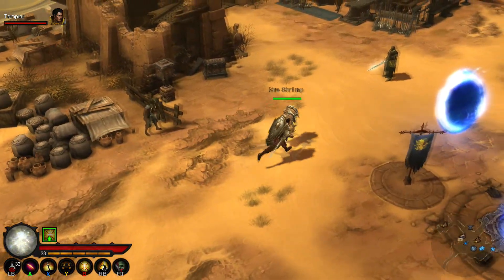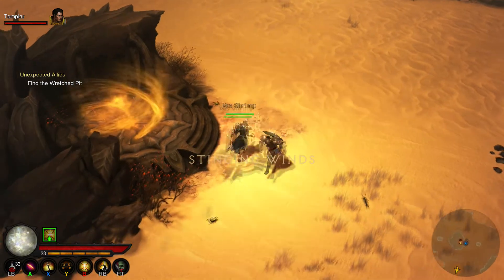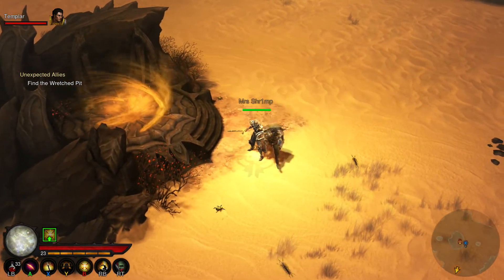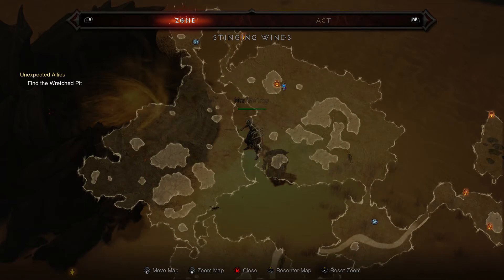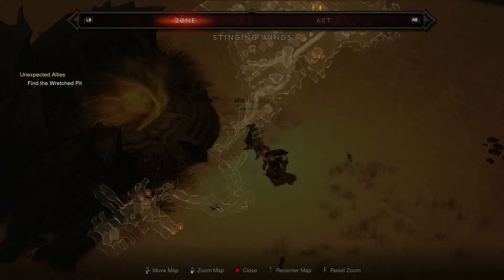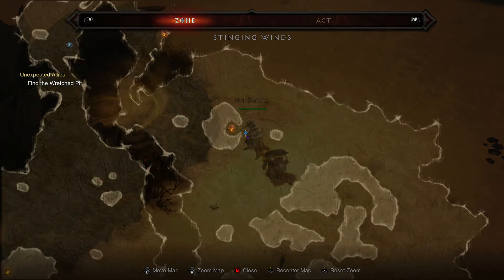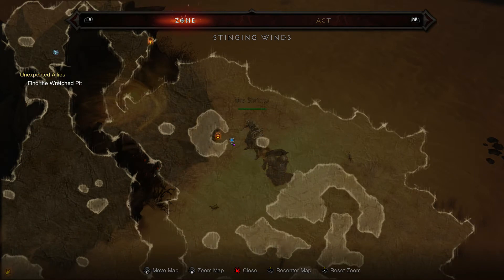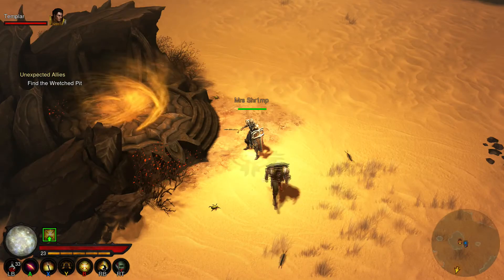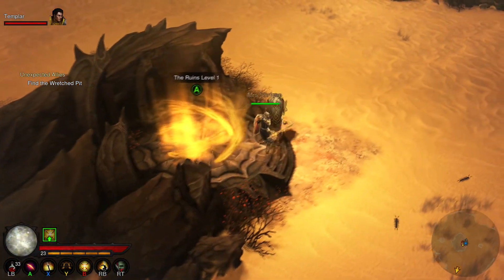Now I'm going to show you where to get the plans. So you want to come to here — you want to come to Stinging Winds. I've done as much of the map as I possibly can just to give you an idea, but it's all the way up here. And it's that one — looks like a Crab Claw, basically. That is where you want to be, and it's the Ruins Level 1. I got it in the Ruins Level 1.